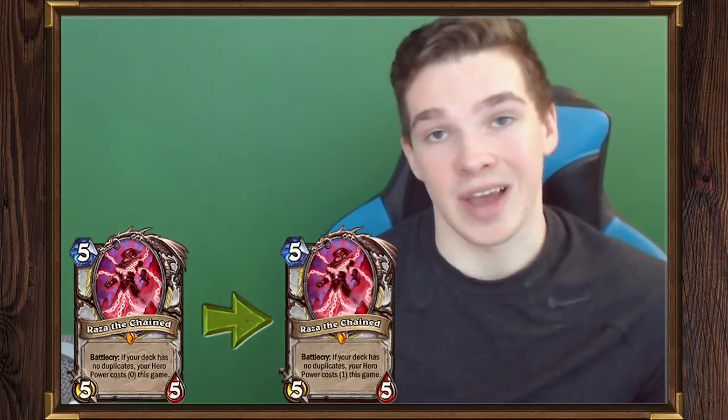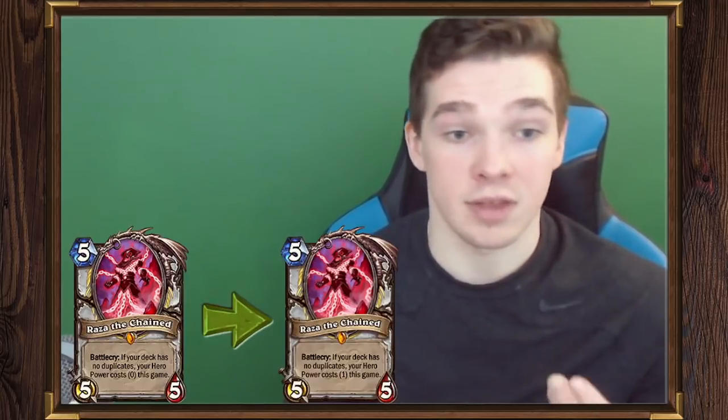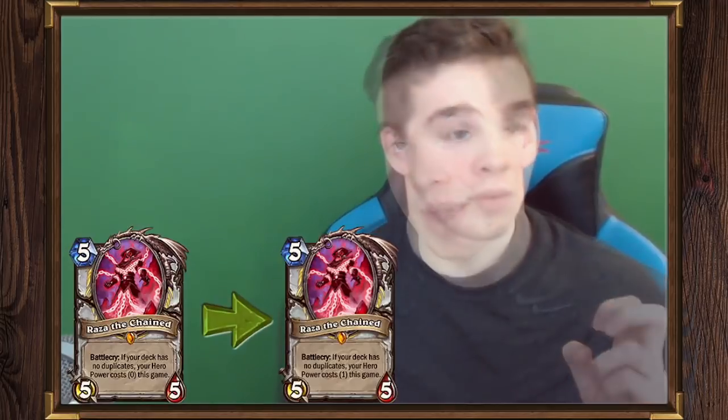I'll be interested to see how the decklists currently being used evolve and adapt to the one-mana hero power. Raza's change now makes it kind of like a permanent Maiden of the Lake. Overall, I'm not too happy with 10.2's balance changes. I'm glad they're mentioning wild a little bit for Patches and Raza, but the wild community — myself included — thinks there are a few more problematic cards in wild. I'll be making a video on those in the future: Barnes and Naga Sea Witch. Most of the community thinks those cards need to be changed, and hopefully Blizzard continues to think about wild when making future changes.